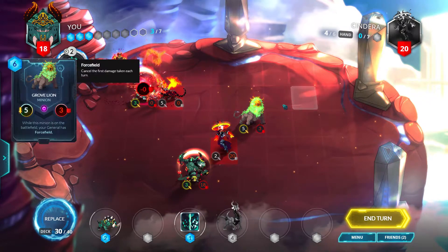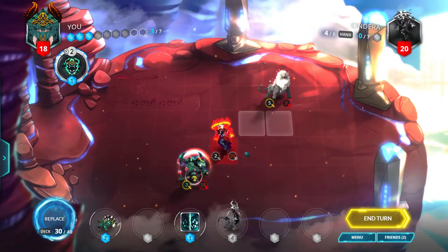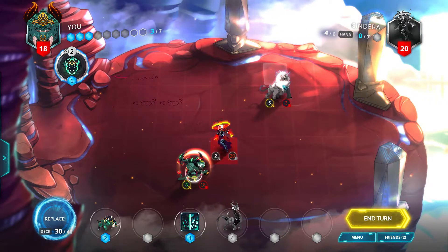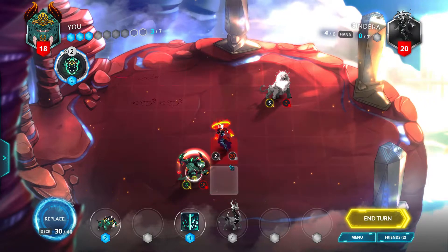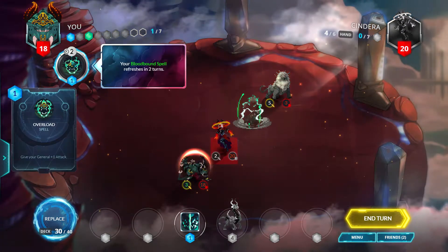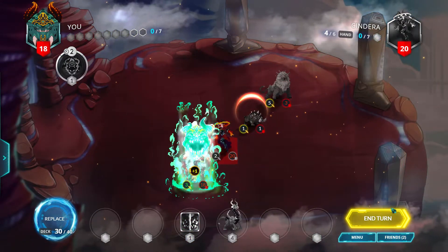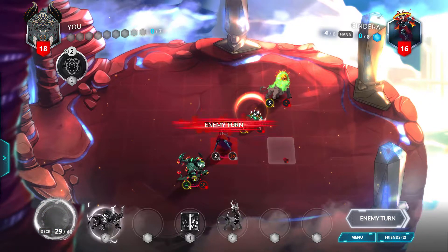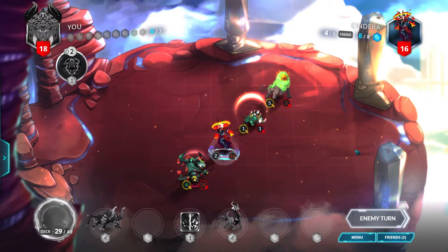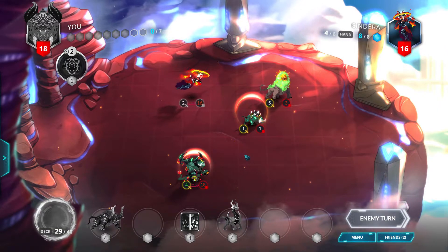Move the Grove Lion a little bit further away from the boss. With 3 mana left — I could have done 10 damage right there but I didn't see that until it was too late. So let's just play the warp up here, do a bloodborne spell, and then attack the general for 4. Alright, a Thunder Horn — the opponent's at 16, we're at 18, so we do have the advantage right now.